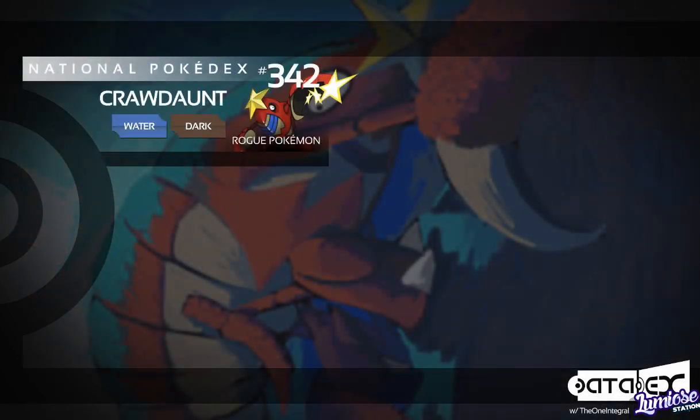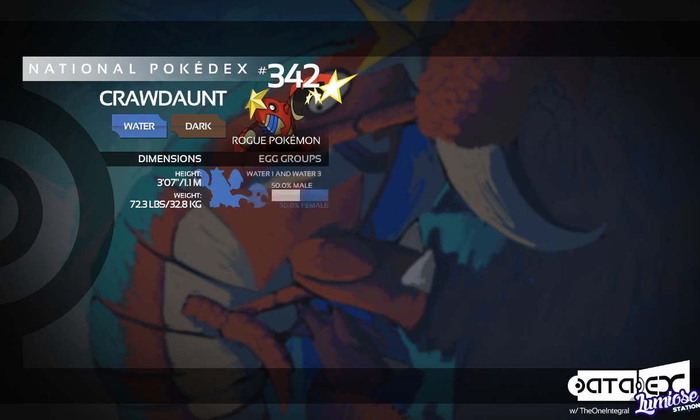Crawdaunt is a Water Dark type and is the Rogue Pokemon. It's number 342 in the National Pokédex, being introduced in Generation 3. Crawdaunt stands at 3 foot 7 inches or 1.1 meters tall and weighs 72.3 pounds or 32.8 kilograms. It's in the Water 1 and Water 3 egg groups, so not much diversity there — basically just a load of water. The male-female split is 50-50.